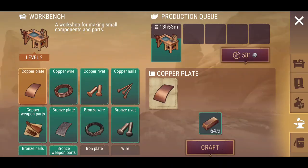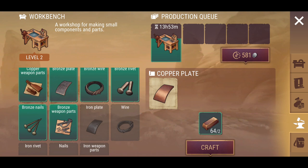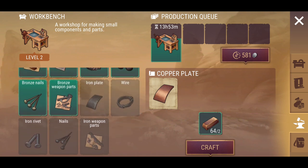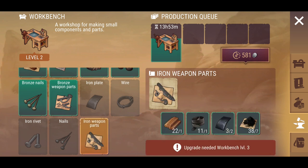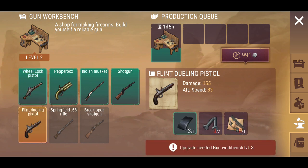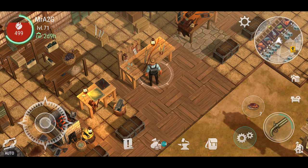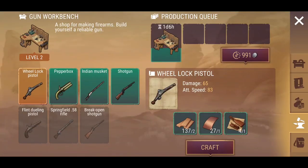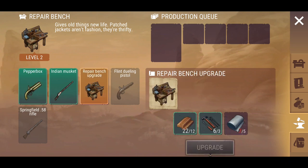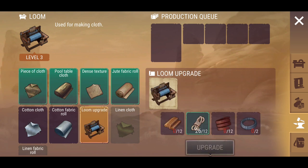I'm actually waiting for the foundry to finish so I've got accessibility to all the iron parts — rivets, nails — which are going to be important especially for crafting new guns later on. I'm waiting over a day for the next lot: the flint dueling pistol and the Springfield 58. If I upgrade too far beyond what it should be, I'll hit that bottleneck again.